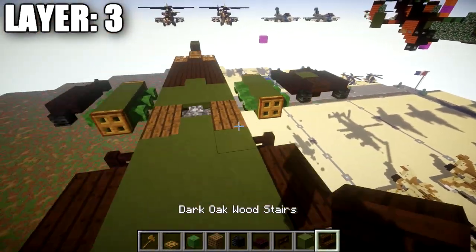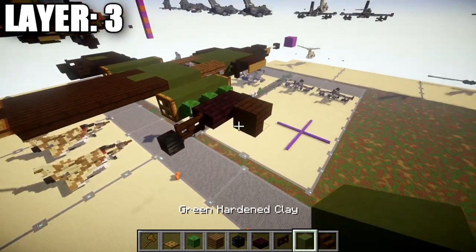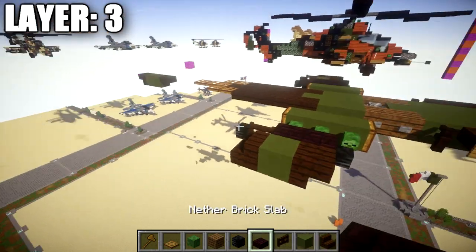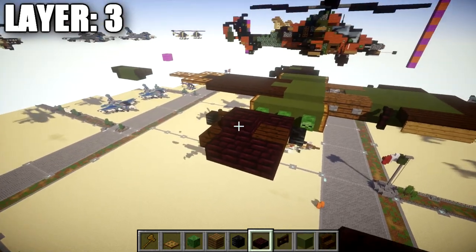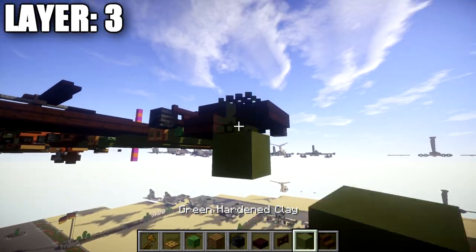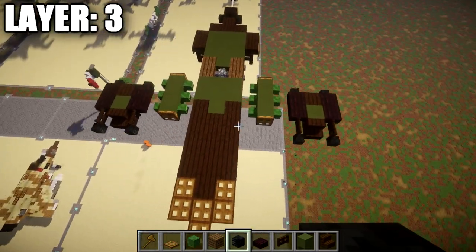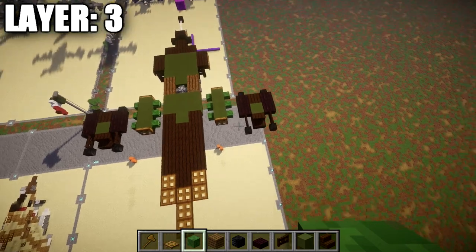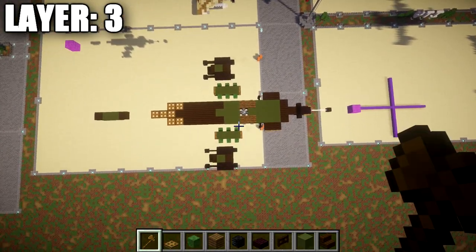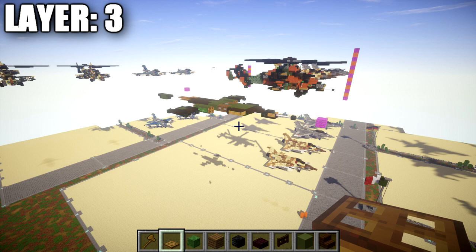With that done, grab a dark oak upside-down stair — place it coming off the side of the nether brick top slab — followed by a green stained glass block back, then a dark oak stair. Repeat the same missile pod process: two nether brick top slabs, a skeleton skull going toward the front, a dark oak fence gate toward the back, then a skeleton skull. Once that's all complete, transfer this design to the other side and you should have something that looks like this from above. That finishes layer number three.